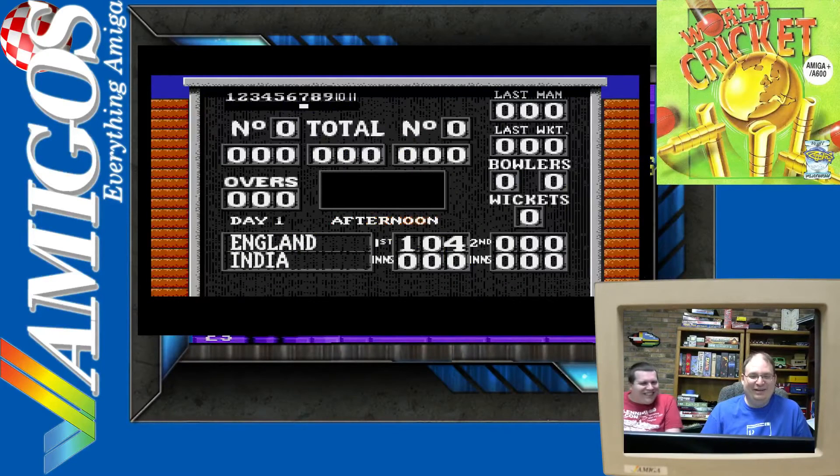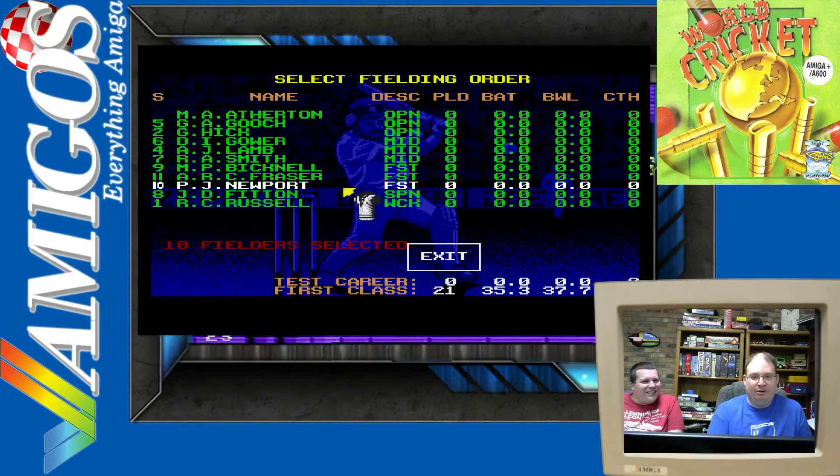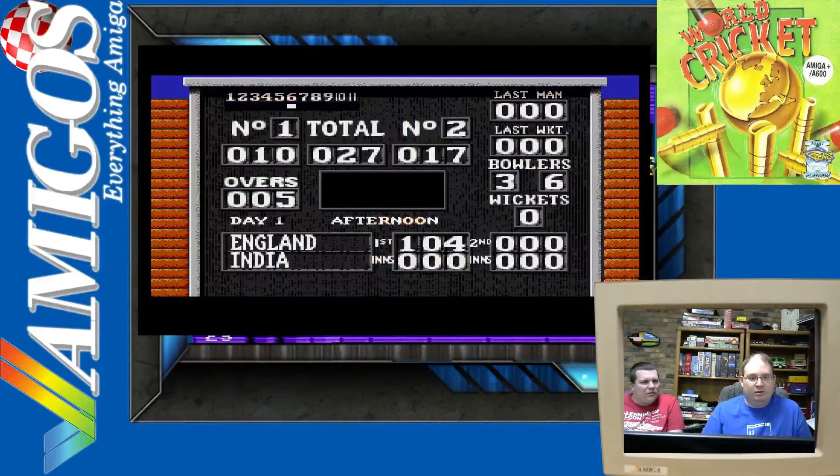We're up a hundred and four to nothing! Okay, let's see if we can go back. Select fielding - so we're going to play the field now. That looks like a good order. Now we just need to select some bowlers. We're up 104-nothing.